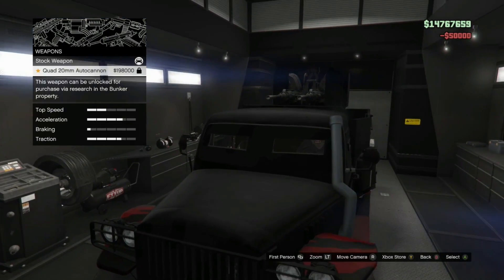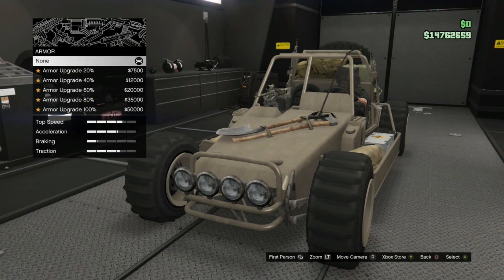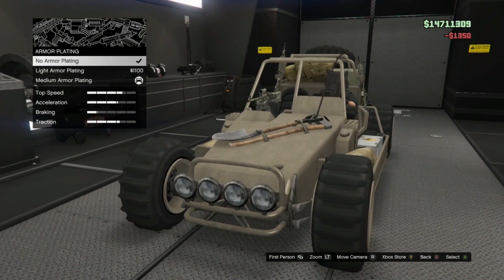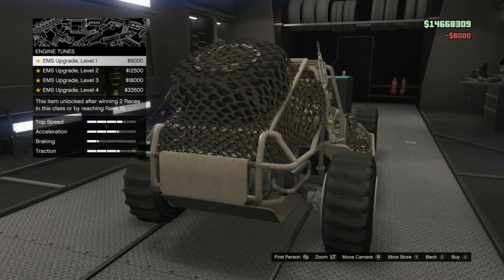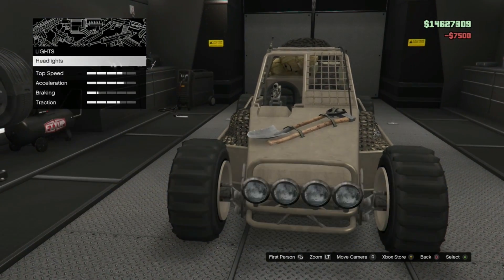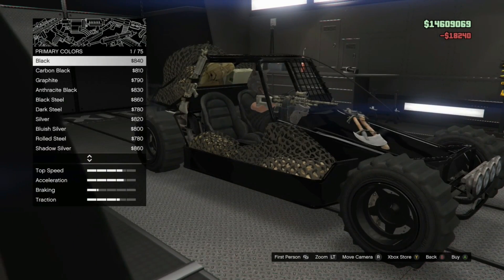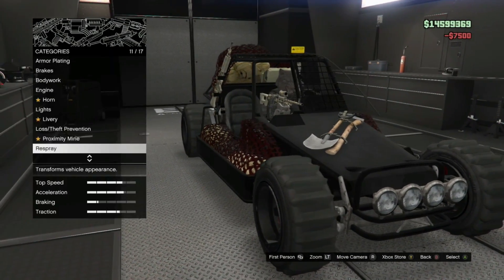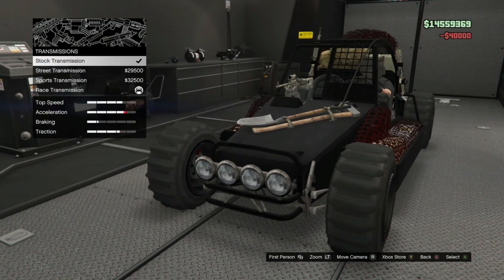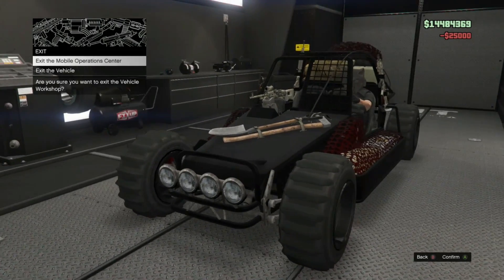I mean maybe to some people it doesn't look good but I just love it like this — black and red make it go awesome. Another one — I'm gonna try to fully upgrade it. Just cover my side, the gunner's fine. Lights, basic livery again. Black and dark red — that is awesome. Suspension, transmission, nice. Weapons I can't do yet — that's it for that one.